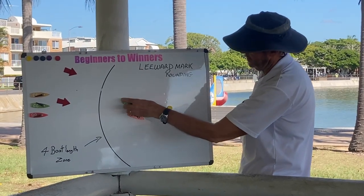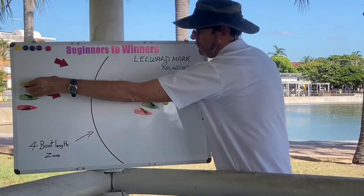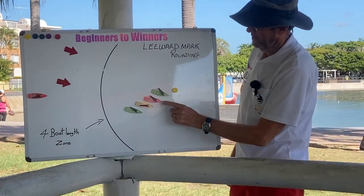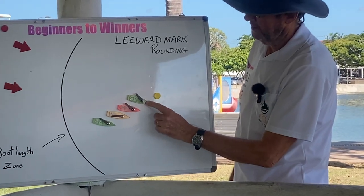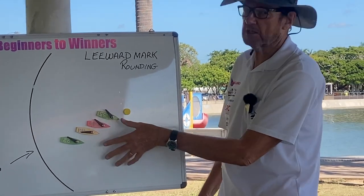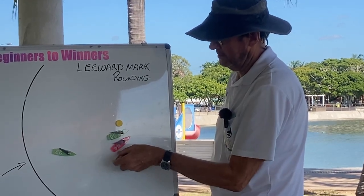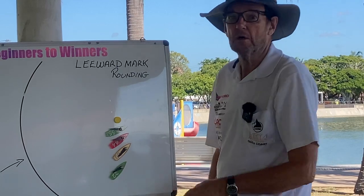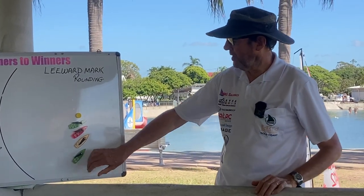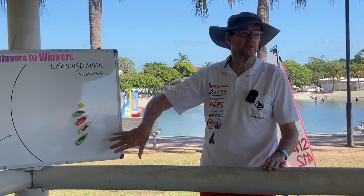So five-five, you get down here, you'll be calling mark room. And this guy has to give him mark room. Now the other thing that's very important to know is mark room overlaps. He has to give this guy, this guy has to give him, this guy has to give him — this guy has to give all those boats mark room. So he's going to end up a long way out here. And that's how much room he has to give. So you need to know when you're coming down on that mark, if you're four boats out, you've really got to be four or five boat lengths away from that mark to let all these guys through.